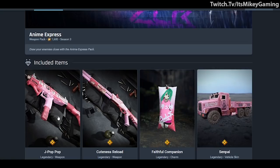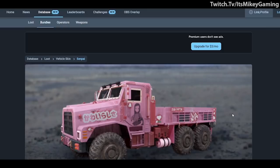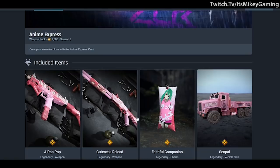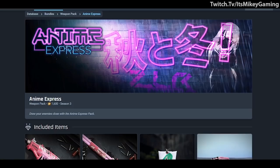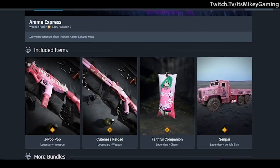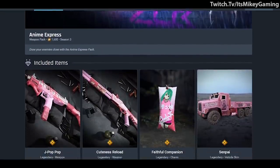For the UZI we have the J-Pop bundle: 'Pop Cuteness,' 'Reload Faithful Companion' which is a little waifu pillow, and 'The Senpai Truck' — kind of funny looking, I actually like that. This is part of the Anime Express bundle at 1600 COD points.